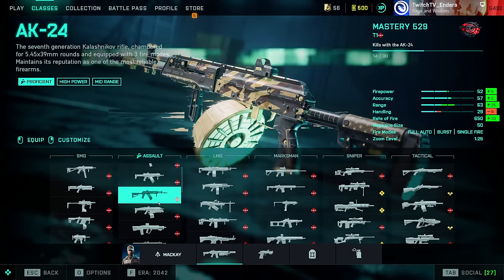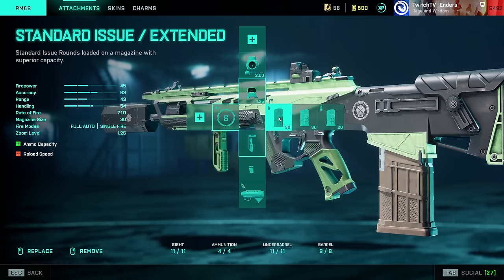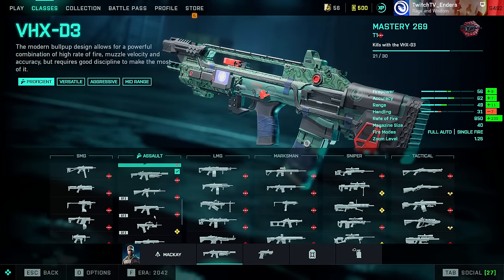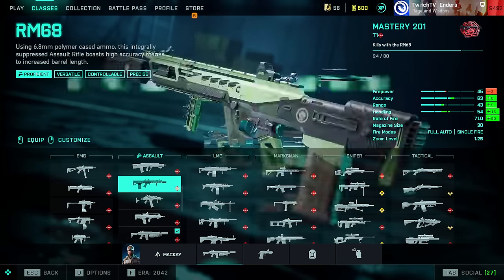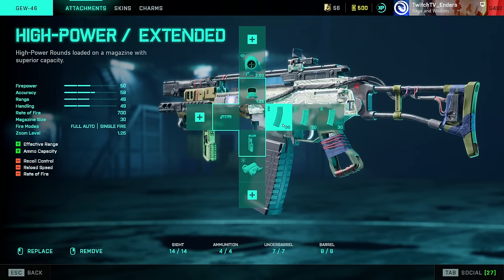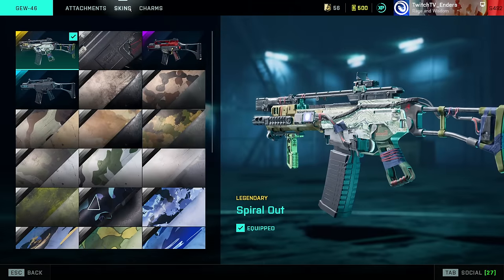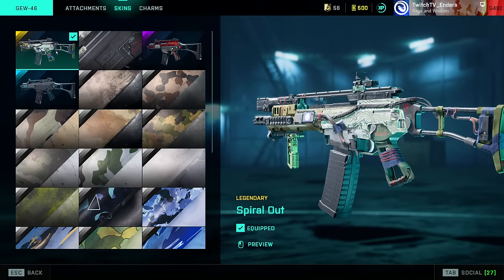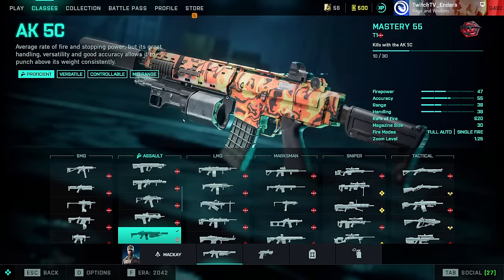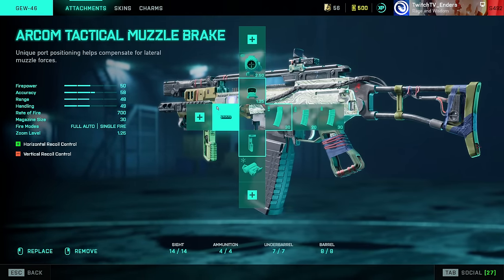AC-42 is a very versatile weapon. ARM-68: Short Barrel, LWG Grip, Standard Issue Extended. GW-46: Arcom, LWG Grip, and High Power Extended. Worth noting on this weapon you also get a great red dot sight using the Spiral Out legendary skin — it changes the Fusion Hollow into a great-looking sight.